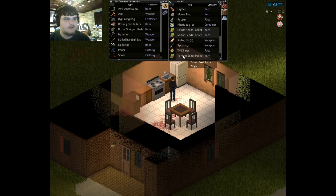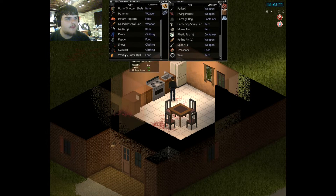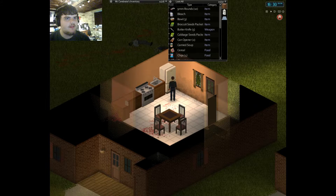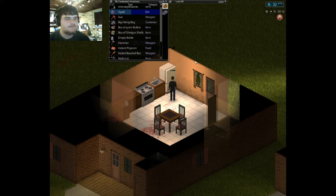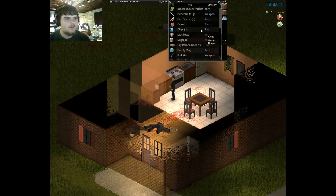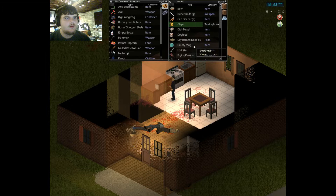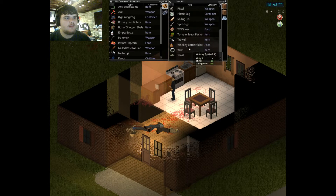I'm going to grab these seed packets and that lighter. Excellent. Pepper, instant popcorn — and empty this whiskey bottle. Pour it in the ground, fill the empty bottle — this way I don't have to drink all the time. Might as well grab an apple from the fridge. By the way, don't grab the dog food — it just makes your character incredibly unhappy. I mean, you can if you want, if you have a lot of things that boost your happiness.